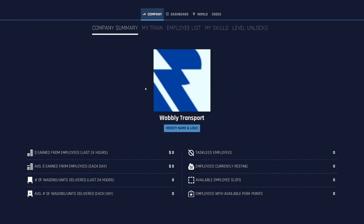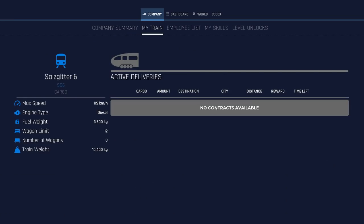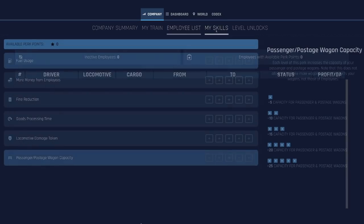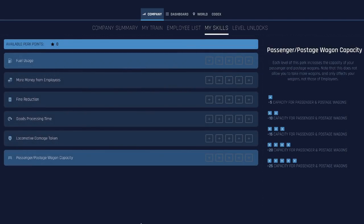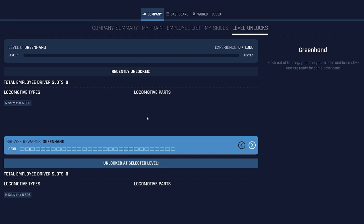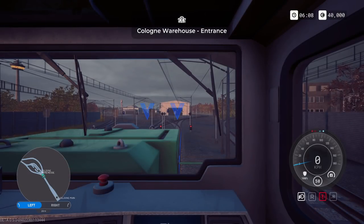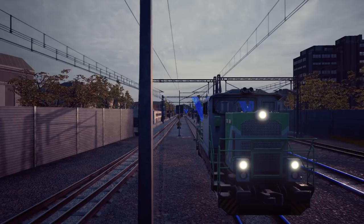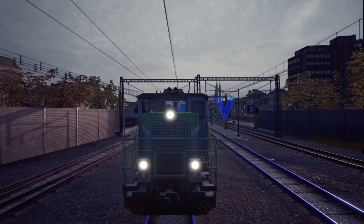There's our company info - there's a lot to get your teeth into this early on in early access. Our train - we have no contract at the moment but this is ours. Employees - we can have those as well. This is all very reminiscent of Euro Truck Simulator. We've got no points to spend but you can level up your character and there are level unlocks as well. Back into the game - press C for camera. I haven't found a way to move it but there's the cinematic camera.